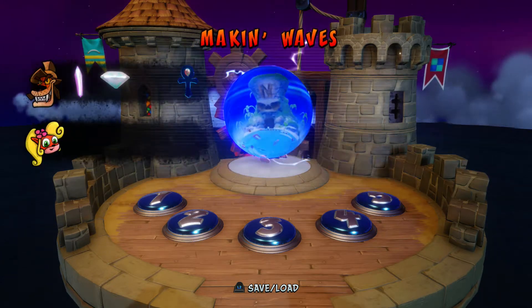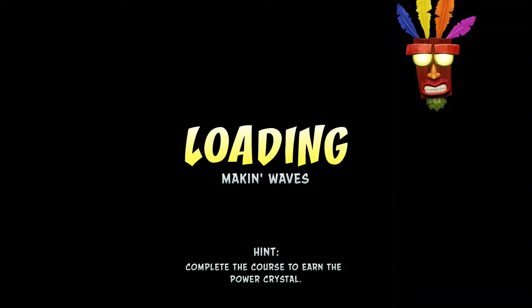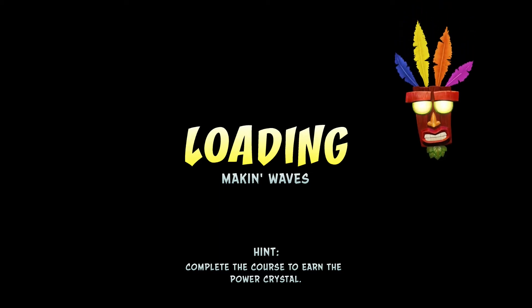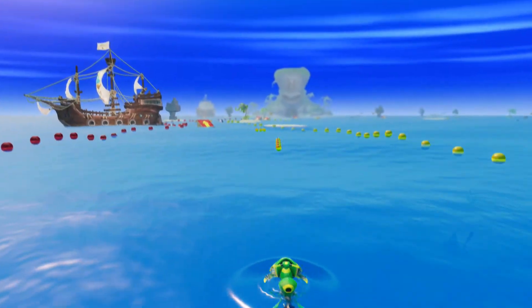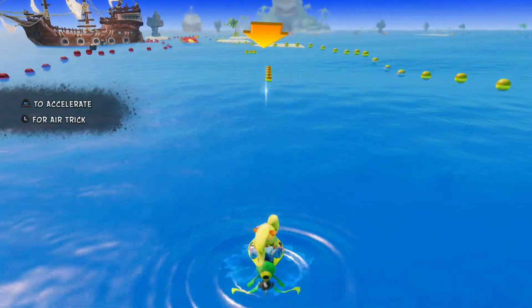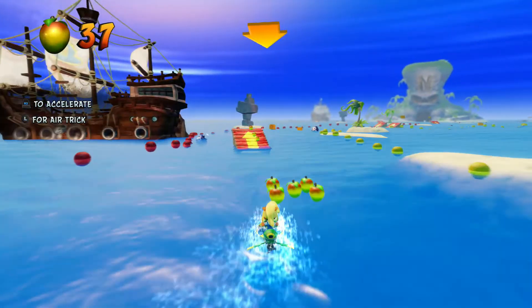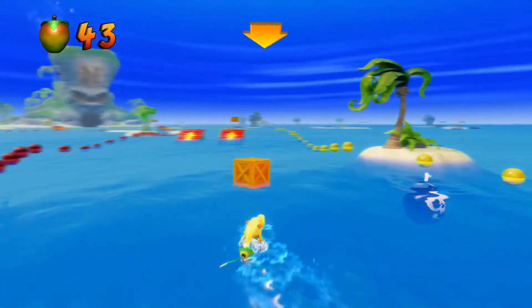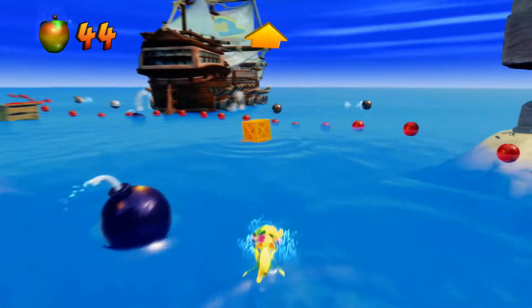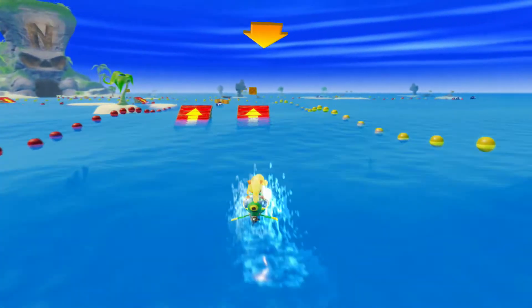Anyway, let's go ahead and jump into level 5. This is another different level featuring Coco, where she's basically riding around on some kind of jet ski. They literally throw every style of level at you in section one of this game, I will call it.